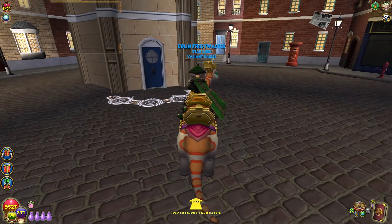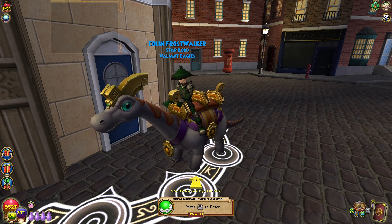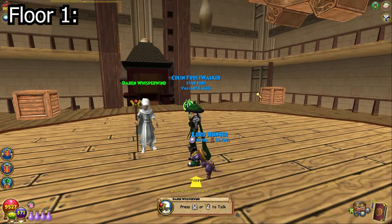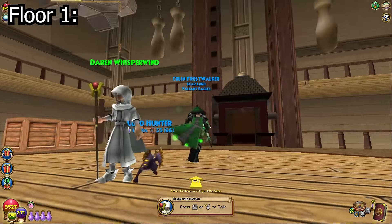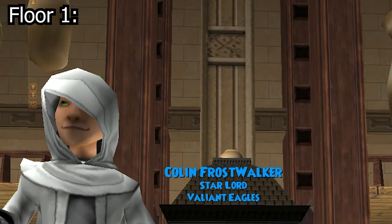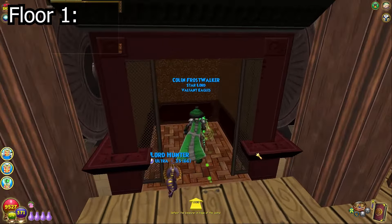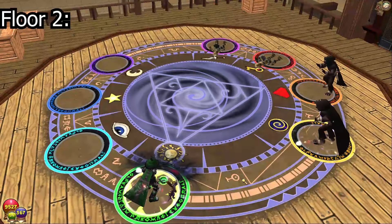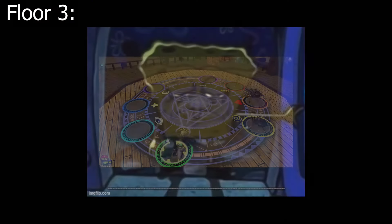Now let's get right into actually getting into the dungeon and doing the floors. I'm able to go in since I completed the quest back in the day. As you can see, the first floor has Darren Whisperwind, who basically explains that the bosses in here cheat and are very stinky. That's literally all this floor is. He appears in older, harder dungeons. The next floors are just mob fights, and really who cares about watching mob fights — that's boring — so we'll fly through them.